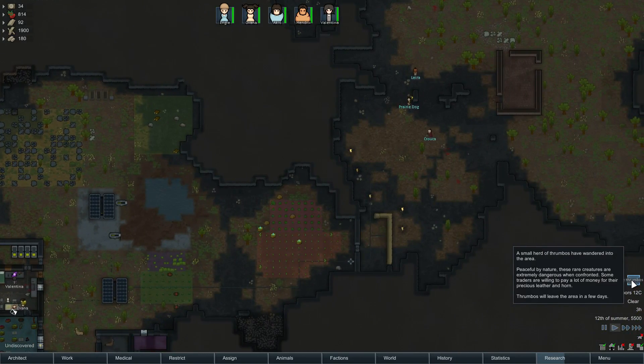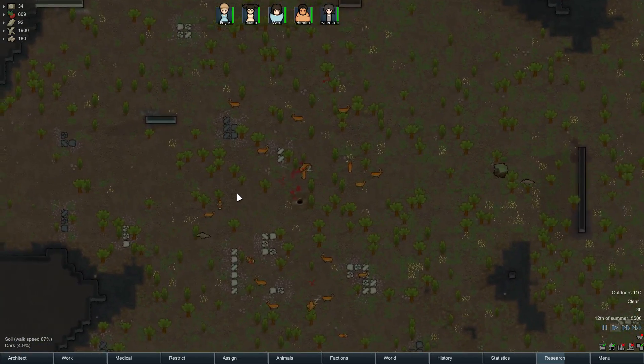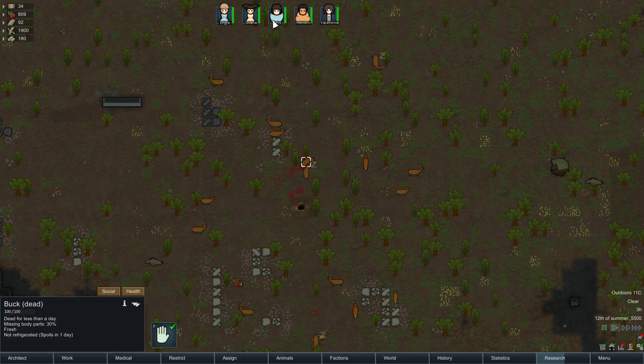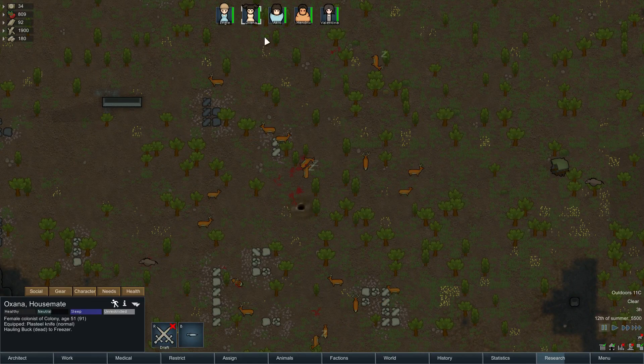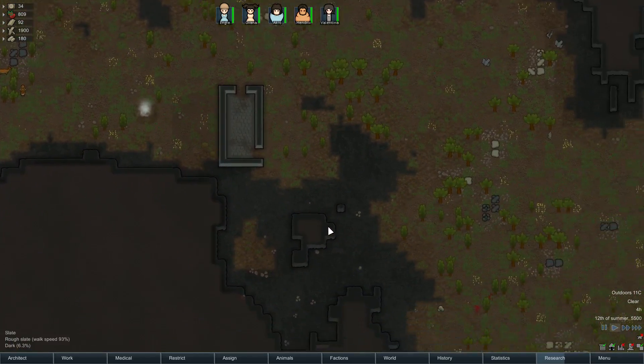Ooh, rare thrumbos. That is quite nice. Those have a lot of meat on them. Let's go get these - I want to make sure that we pick these up before they spoil. Because, you know, free food. Never let free food go to waste.